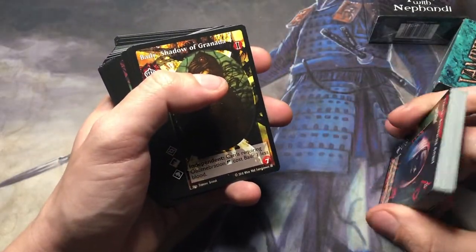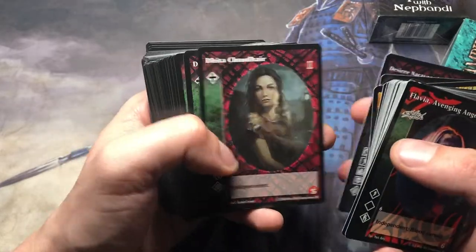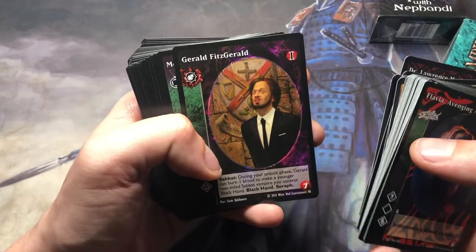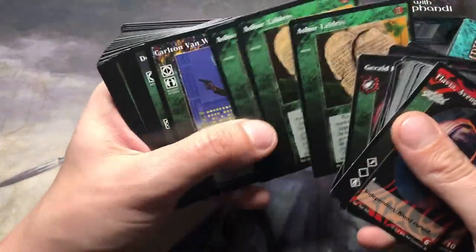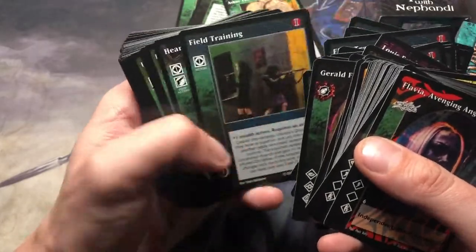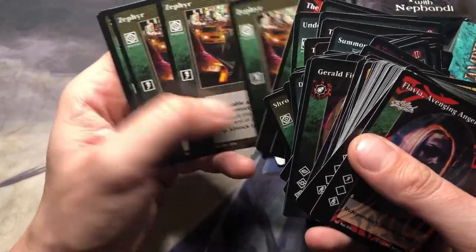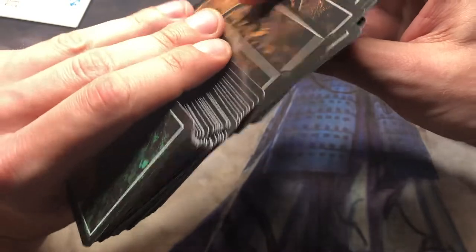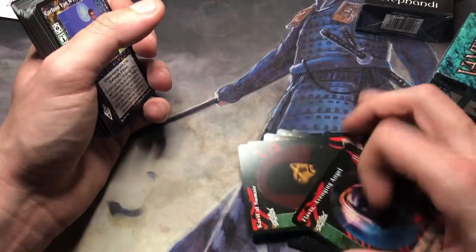In another video we will learn how to play this game, not right now. So these are your Vampires that you can recruit. These two are the Tremere. Three of them, okay, this is good. Deep Song. So it's basically a toolkit that, if you would like to build a deck for every clan or something, you won't have the basic cards of Vampires but you will have a couple of additional cards. So this is the first pack.